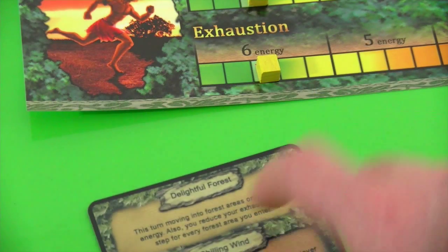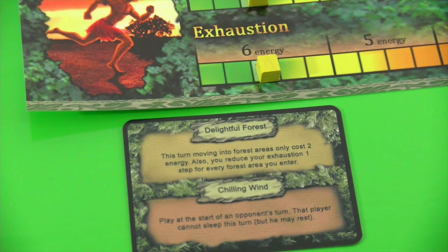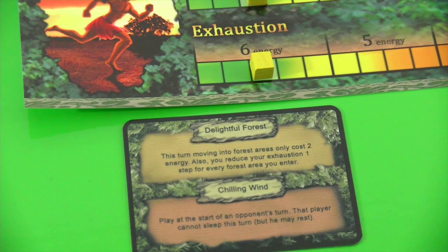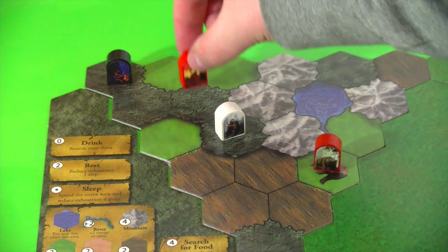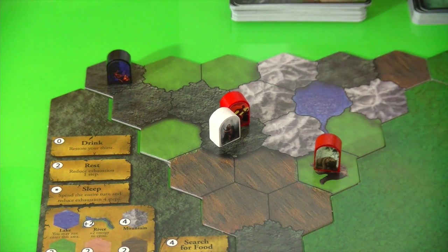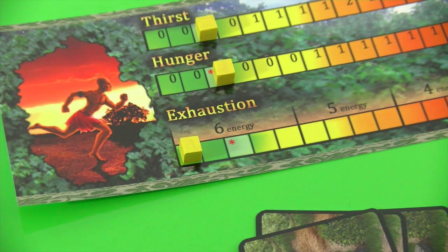Now we come to the red player. Red will also play an event card — 'Delightful Forest': this turn moving into forest areas only costs you two energy, and you reduce your exhaustion one step for every forest area you enter. This is really a good thing. So he will play 'Delightful Forest' and move one, two, three spaces down there — remember these are around 35 square kilometers each, so it's relatively unlikely they will meet by accident at this point. We must not forget to max out his exhaustion completely. This is definitely a relatively good advantage for the red player.